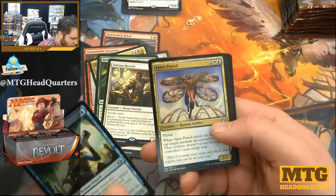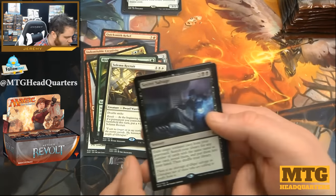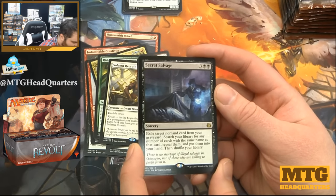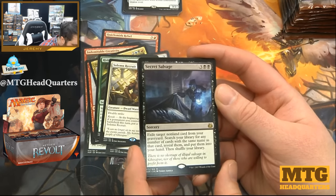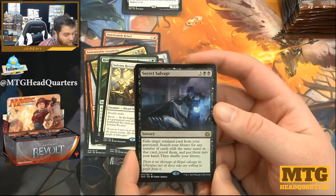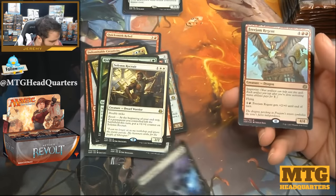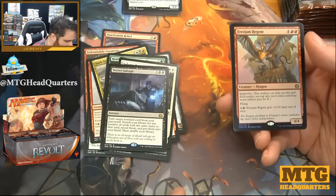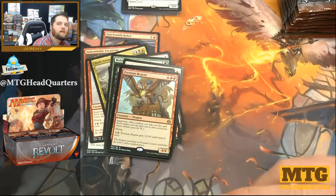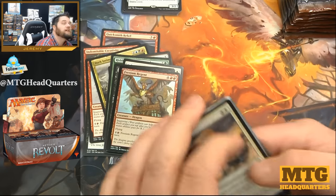Trophy Mage, Spire Patrol, Siege Modification, Secret Salvage — five mana: exile target non-land card from your graveyard, search your library for any number of cards with the same name as that card, reveal them and put them into your hand, then shuffle your library. That's very strong in a constructed environment. I imagine our foil is a foil Freejam Regent. Well, I will have to pre-apologize — looks like this box is very average.